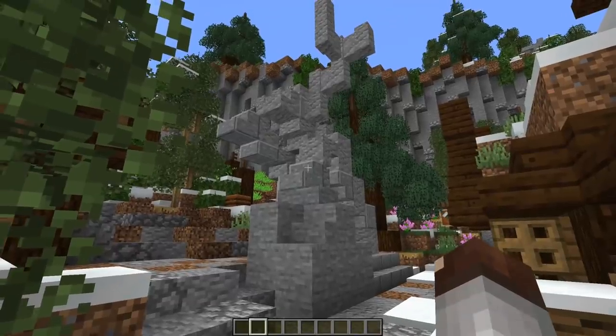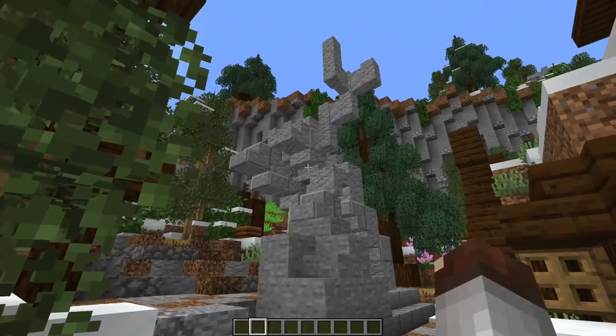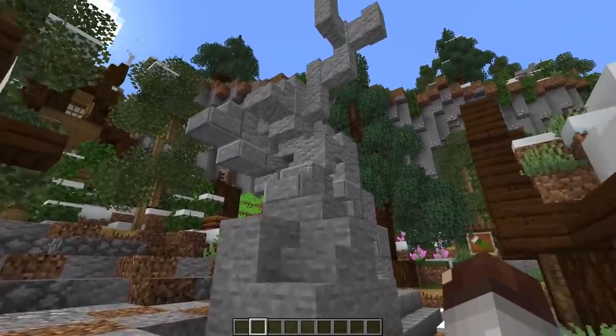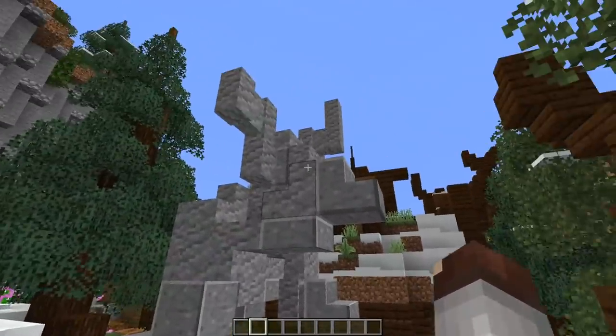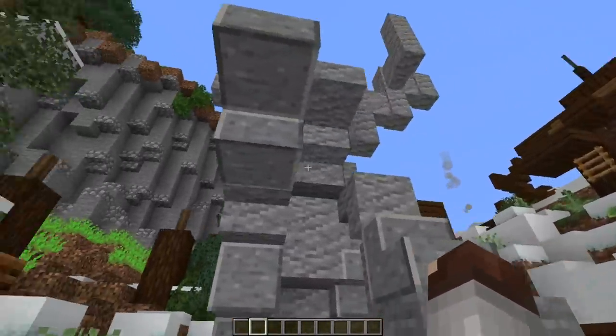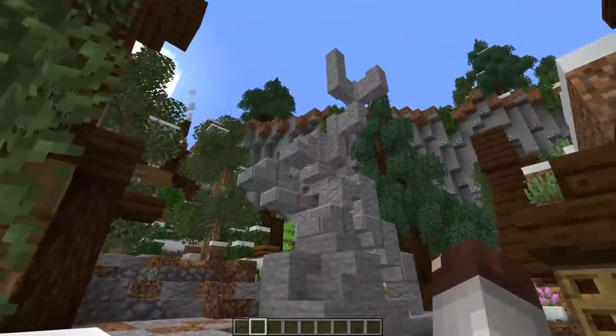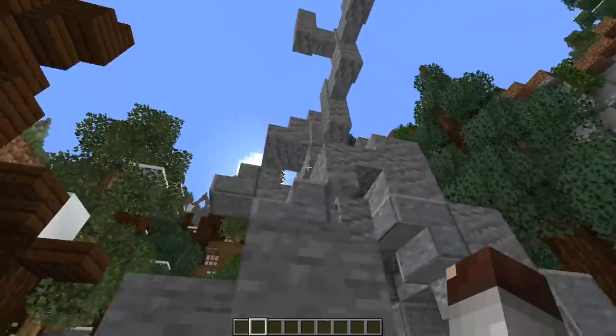Does your village, town, city, or settlement have a symbol? Do you have something that kind of helps represent what you're doing, like a logo? Try and turn that into a statue — like this stag statue here for our Elks Point Nordic Village. It kind of makes sense to have this as a statue in here.